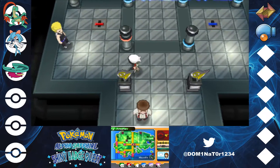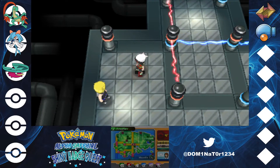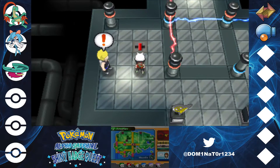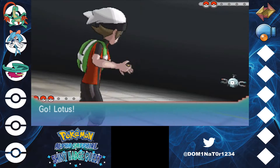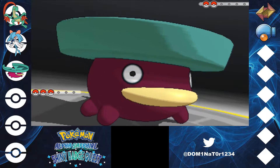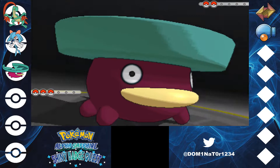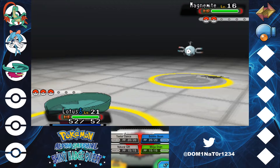I don't really have a great team for this kind of gym, so I'm going to have to battle this guy. I think I have to turn animations on. Here's Lotus, my Shiny Lotad. If he levels up again, I'll probably just evolve him because he's not too great right now. And he can evolve, so let's see what we can do.